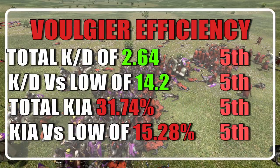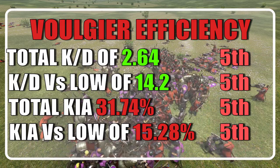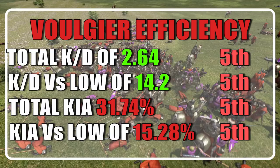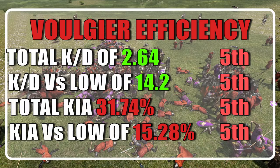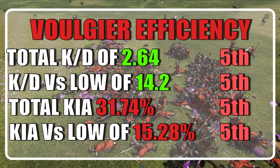The Vulgiers ranked 5th among shock troops, with a total KD of 2.64 and a KD versus low tiers of 14.2. They ended up losing 1,111 units out of 3,500 — roughly 31.74% — and ended up with a casualty chance versus low tiers of 15.28%. They also ended the careers of 2,932 custom battle soldiers.